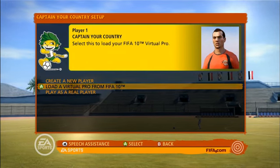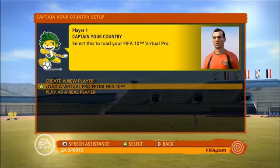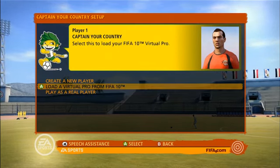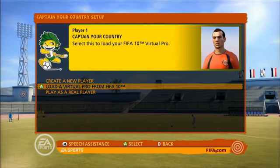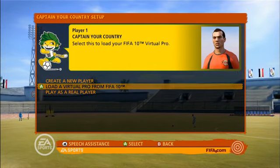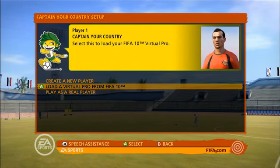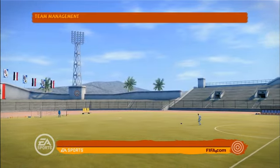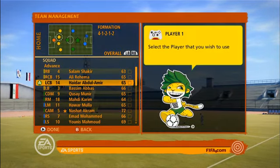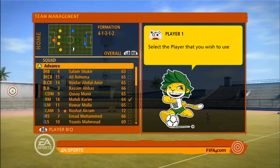There are a number of ways you can do that. You can create a new player — create yourself. You can play as a real player, so if you're an England fan you can play as Steven Gerrard or Wayne Rooney. Or you can load a Virtual Pro from FIFA. Virtual Pro from FIFA was a very popular feature, and you can actually bring your Virtual Pro into this and try to achieve the ultimate goal in football. For simplicity's sake, I'll play as a real player.